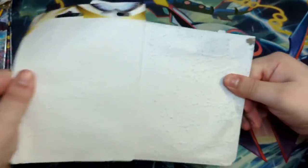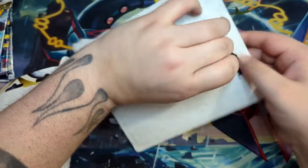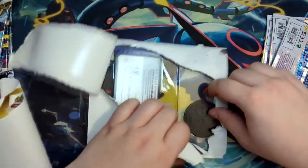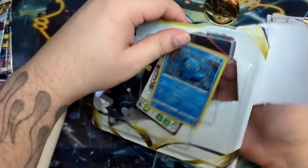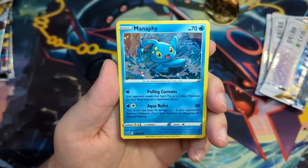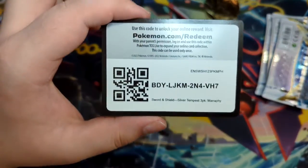Let's get the other booster packs out of this three-pack blister. The pulls I'd want to get from Silver Tempest — I've looked at the card list. There are a lot of cards from VMAX Climax that we're only getting now in English. VMAX Climax has been out for over a year now; it was released at the end of last year. Here is the Manaphy promo — really nice. And here's the code card. Enjoy.